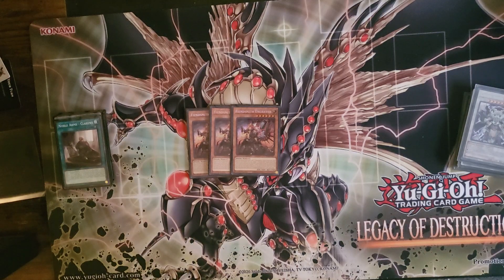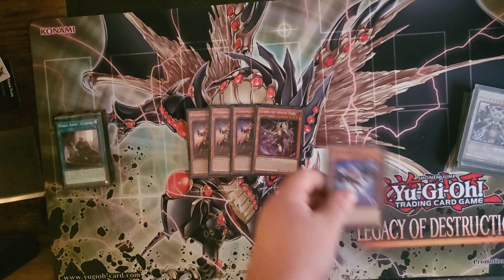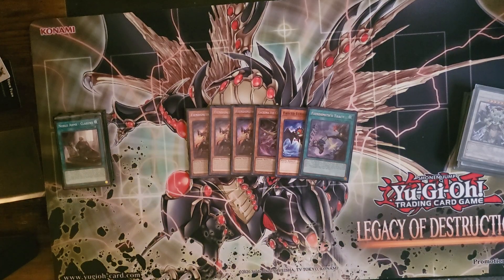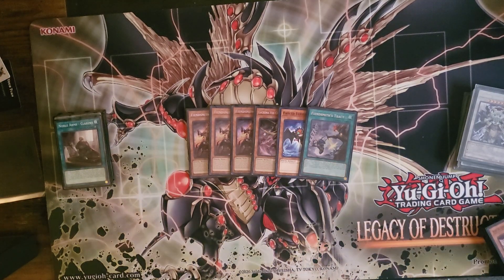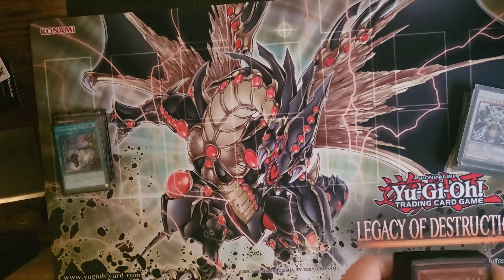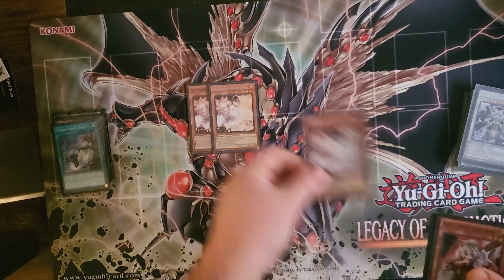Now for the Fiendsmith engine: I still run three Engravers, one Crimson — this is new — one Crimson Tears, one Fable, one Fable Array, and one Track. This is also kind of self-explanatory for those who know the Fiendsmiths.